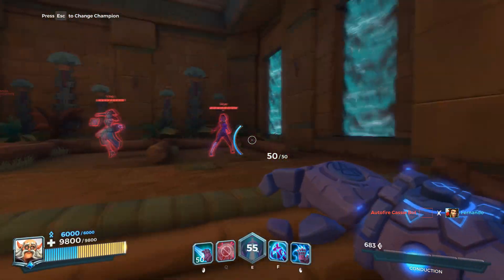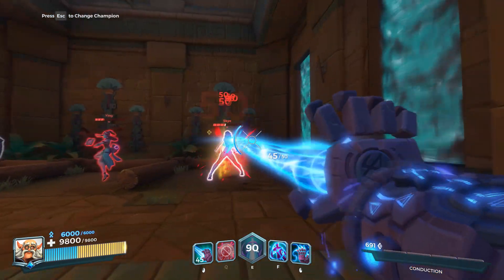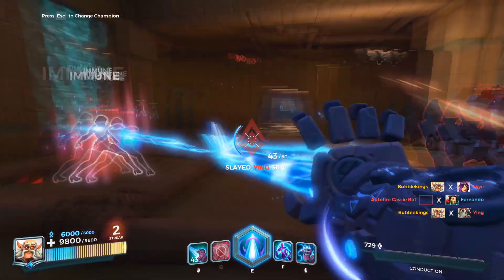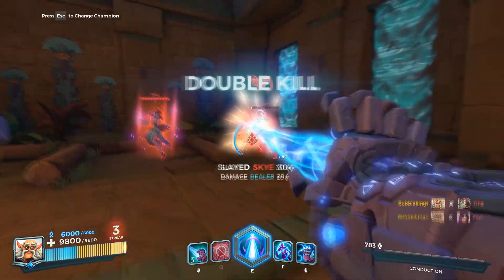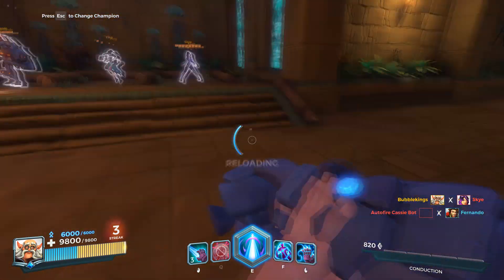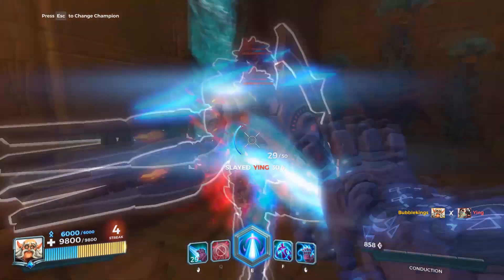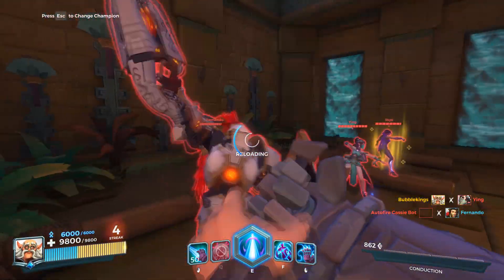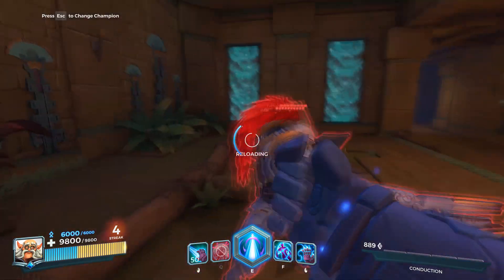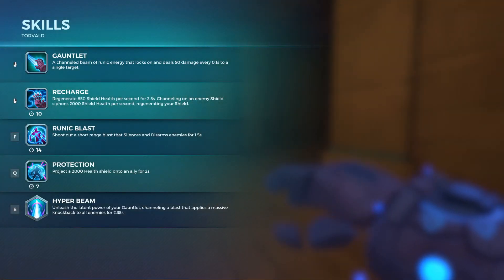Let's get down to our main attack. It's sort of a channel beam — you can see you move slower when you use it, but it does lock on. I can move my aim to the right and it still locks onto that person. It's not very long range. Since you are a frontliner, you're probably going to be on or near the point and can just walk up to the enemy tank. It doesn't deal too much damage though — we only got through about a quarter of Fernando's HP. You take three full charges of ammo to kill a Fernando, so don't expect to take down frontliners quickly.